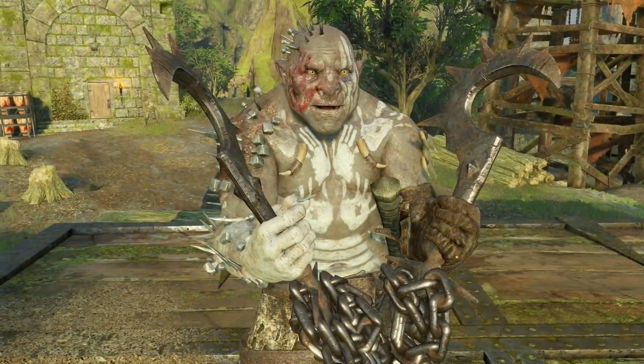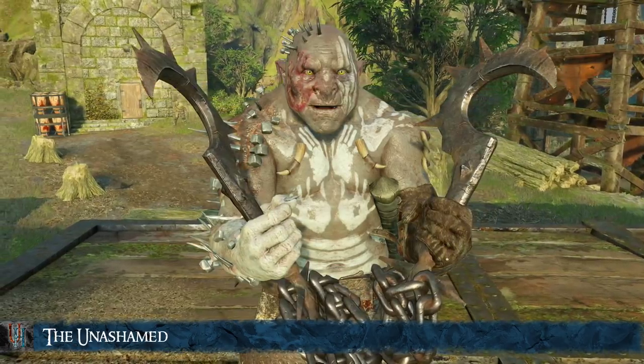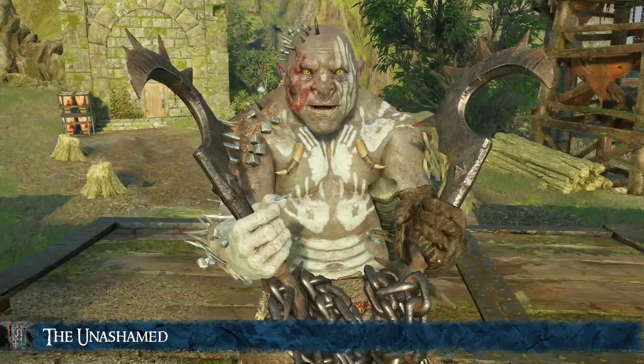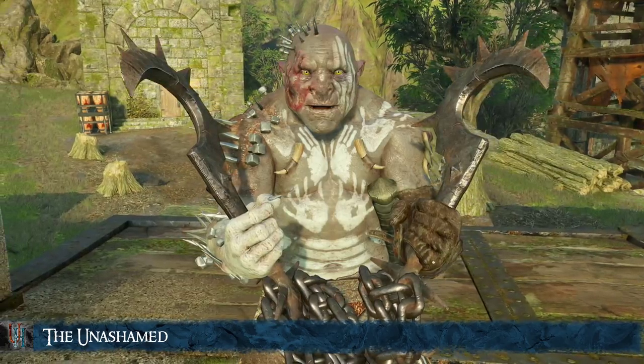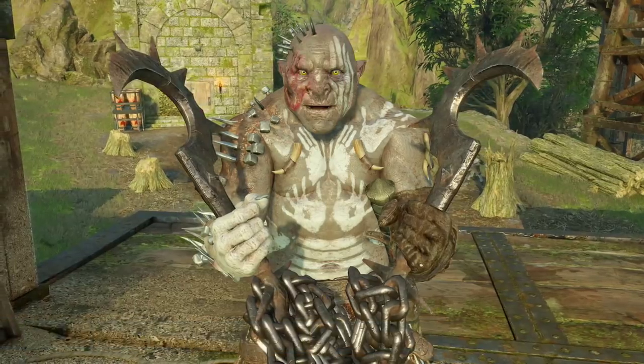The next one is the Unashamed — a special personality for a Uruk who refuses to accept that you shamed him and becomes stronger instead. It can happen in just one shaming, but most of the time you will need several for it to happen.